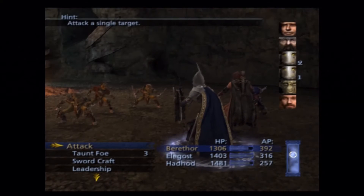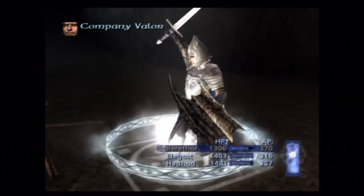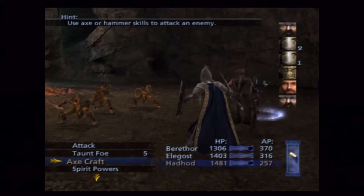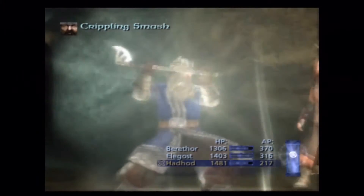I don't remember if there's an item in here or not, but hopefully you get something from this fight. All right — two dual wielders and a caster, so this is actually a tough fight. I'm not sure if Company Valor was the wisest decision right there — Stand Fast probably would have made more sense off the bat.